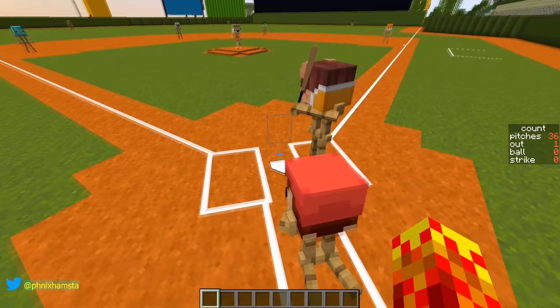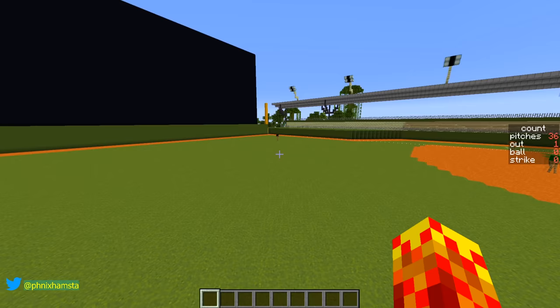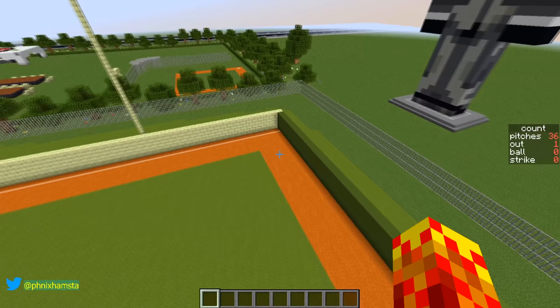I've got the batter's box, we've got the catcher, which is Sethbling. You can see Mumbo Jumbo is in the outfield — let me just fly to the outfield real quick. So left field is there, center field, and right field. We've got Mumbo right there. I kind of modeled the field off of Target Field because I love the Twins, and that's kind of the dimensions I decided to go with.